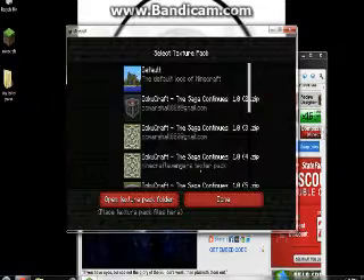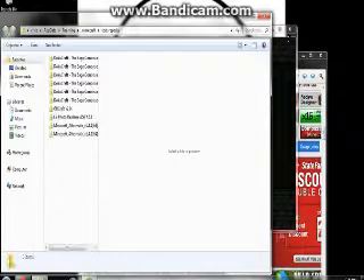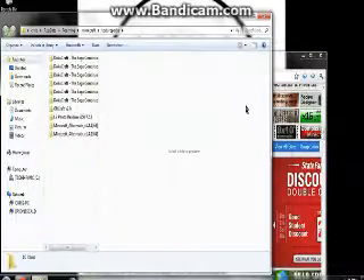You will go to Texture Packs, click 'Open Texture Pack Folder,' and this will pop up. Now you don't really have to have Minecraft open — you can exit out of Minecraft. Right here are all the texture packs that I have; I've made some of them.